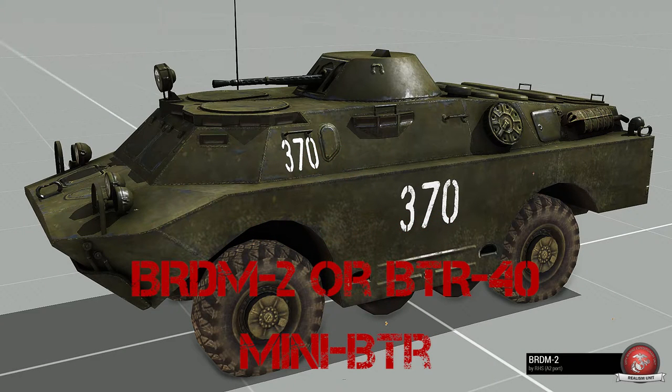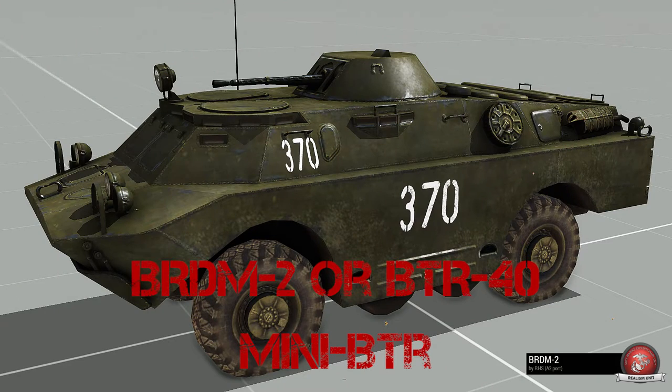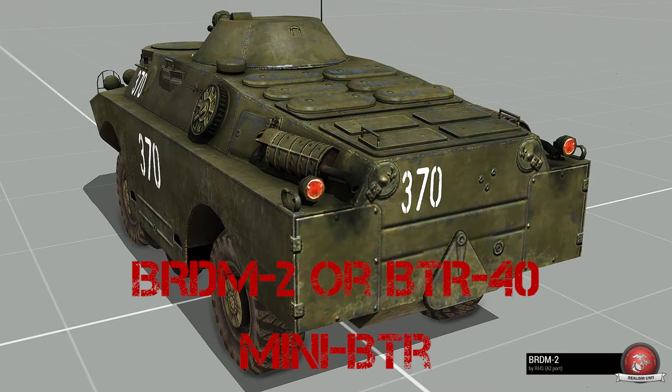BTR — the T stands for tires. The first BTR we're going to see is the BTR-40, referred to in RHS as the BRDM-2. This is a very early model of the BTR, and compared to the BTR-60 it's essentially a mini BTR. It's a four-wheel design, whereas the full BTR will be an eight-wheel design. But again, it is a BTR — T for tires.